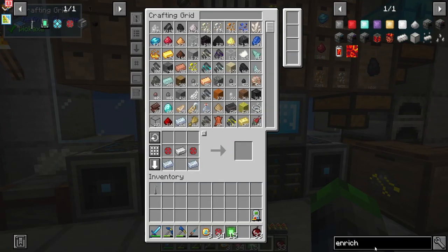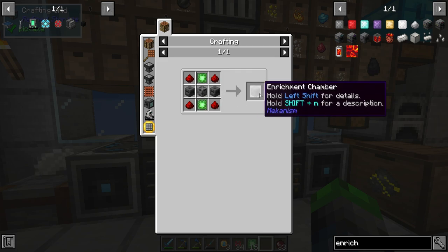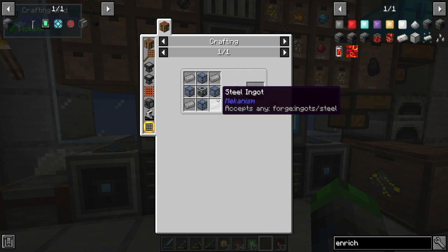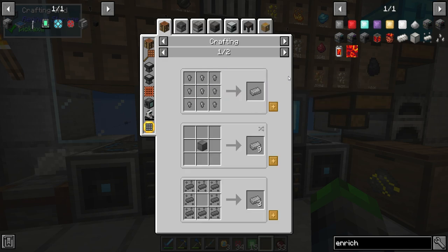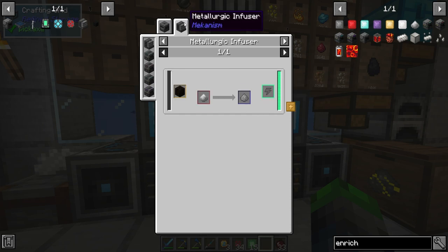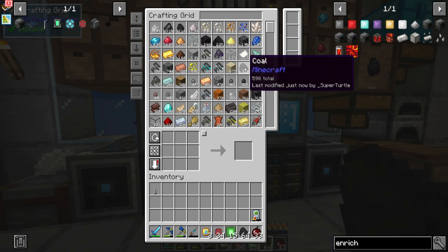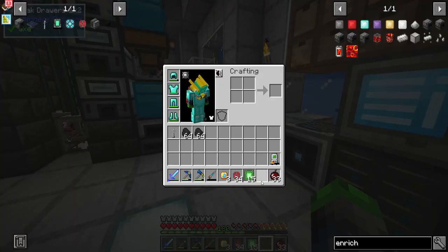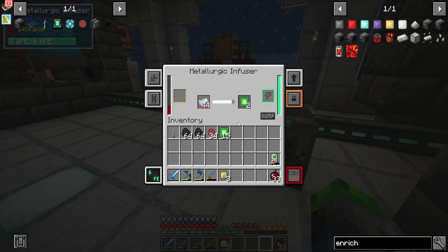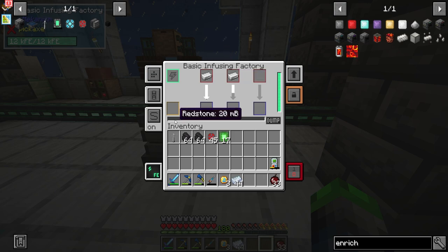Something I think we should go ahead and make is the enrichment chamber. Now it does require a little bit of doing — we're gonna need some steel ingots. Normally these are a little difficult to make, but with a metallurgic infuser and a bunch of coal we have the power. We're gonna dump the redstone — it's only going to require one or two more, so that's fine.